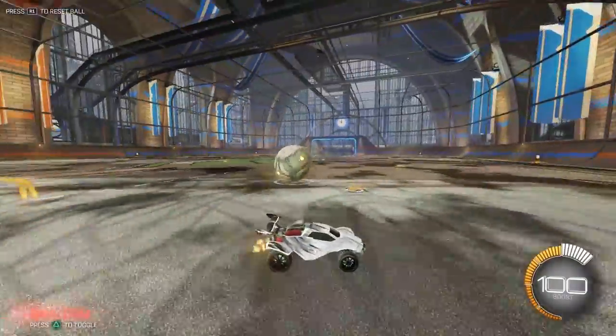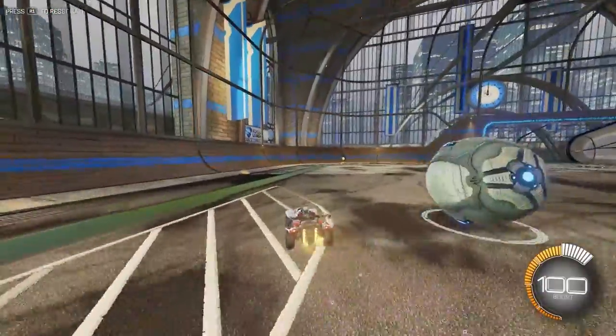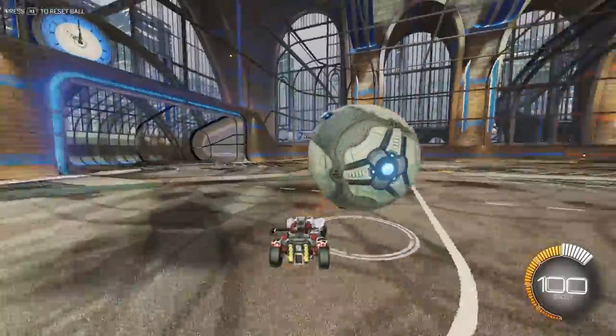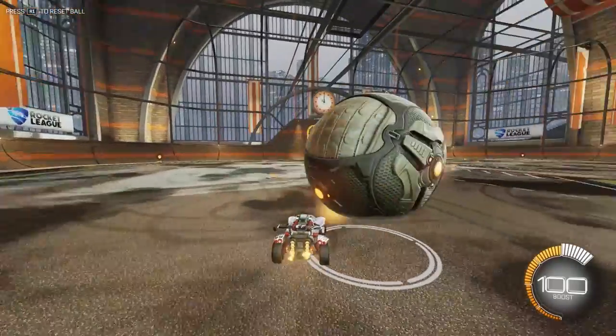So you can train yourself how to do this — catch it, boost it this way, get on this side of it, pop, catch. The pop and catch, I guess, as you can call it. So pop, catch, and then that's how you would start that dribble.